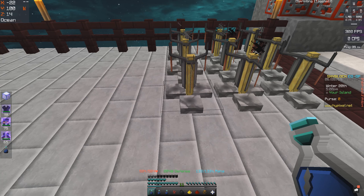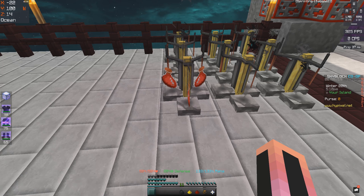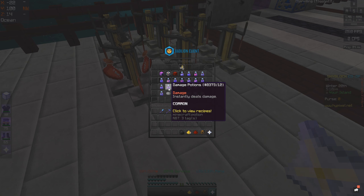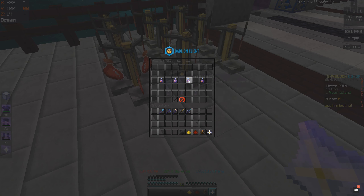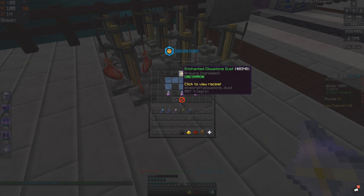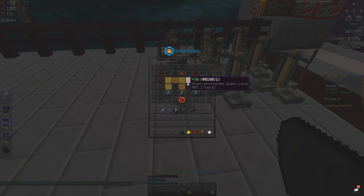Next you're going to need a haste 3 potion. You get these by putting a nether wart into a potion. If you go on your recipe book, you should have haste unlocked. To make haste 3, when you get haste 1, you put glowstone dust in it. And to get haste 1, you need to just put coal on top of the awkward potion.